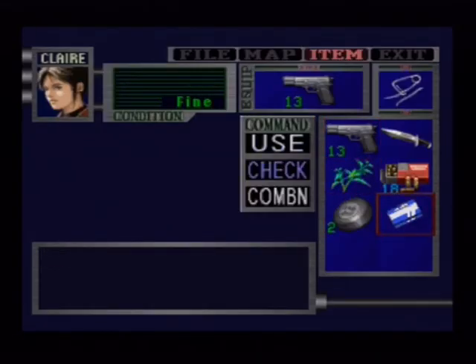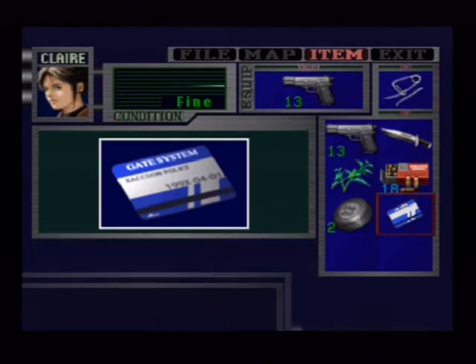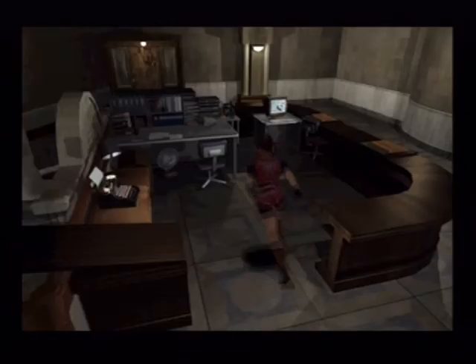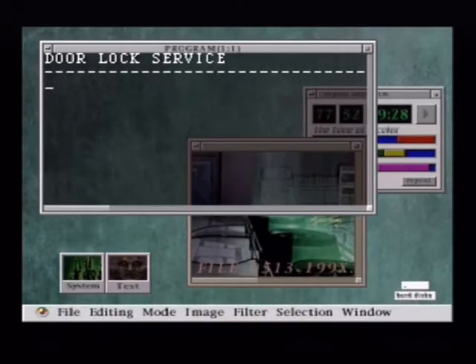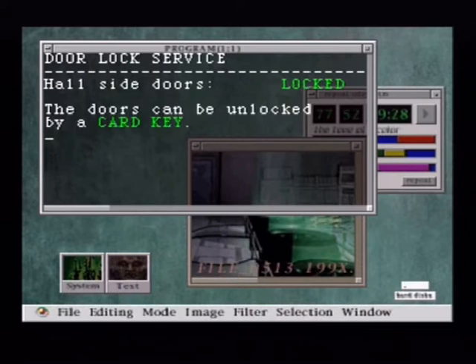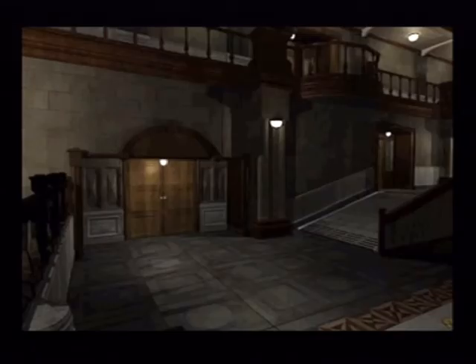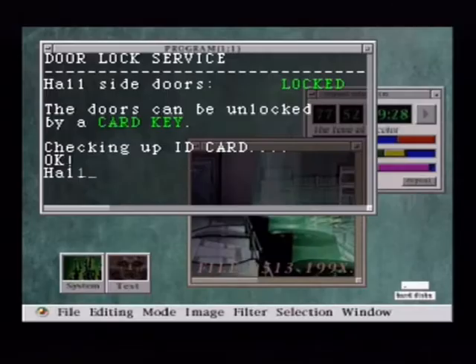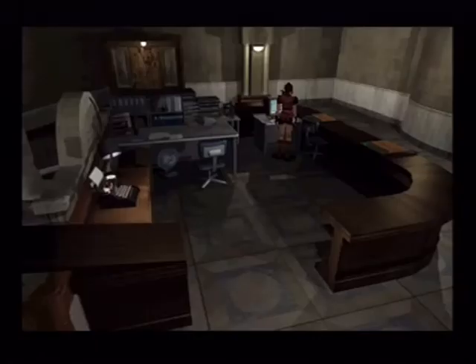A plastic card — it reads 'hall electronic lock.' Let's go and use it on this computer. Door lock service: hall side door locked. The doors can be unlocked by a card key — will you use the card key? Yes. Checking ID card. That's unlocked that, and it's unlocked that. Hall side doors lock released. Brilliant.